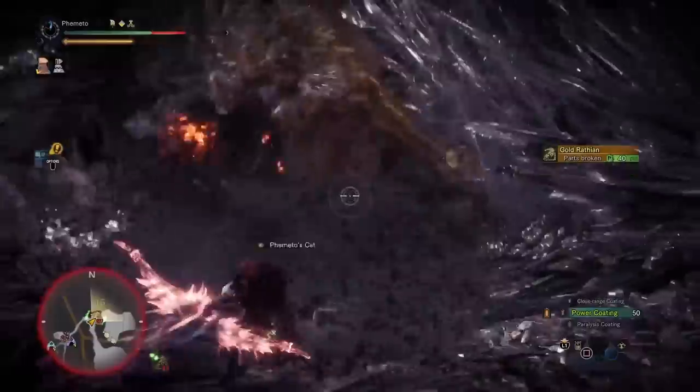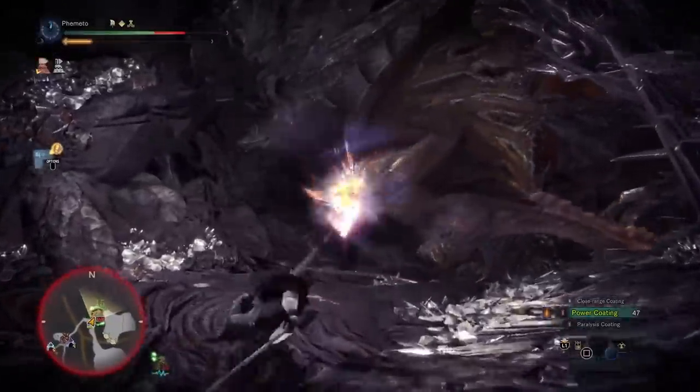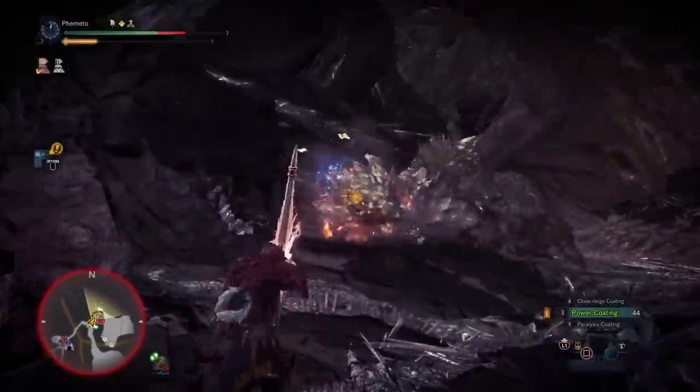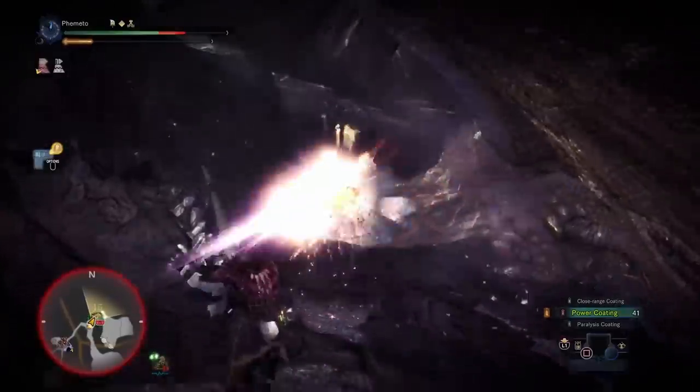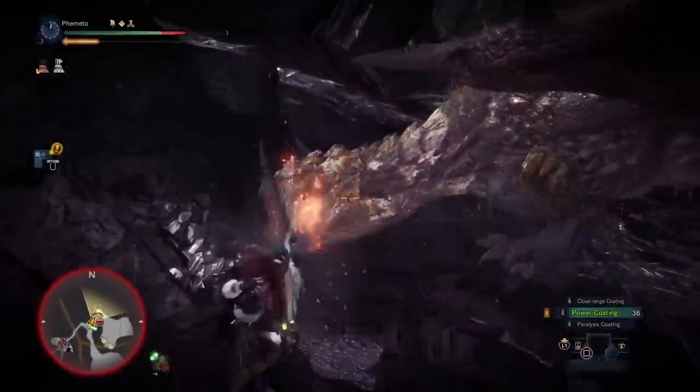For bow augments, they're pretty much all the same. You want the first augment to be Critical — 10% more affinity is really significant, and we're running Crit Element. The rest of your augments should be elemental augments, because element is the priority. All bows that can have custom augments should stack elemental augments as well.